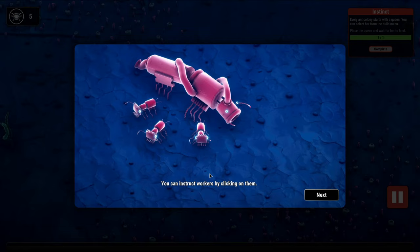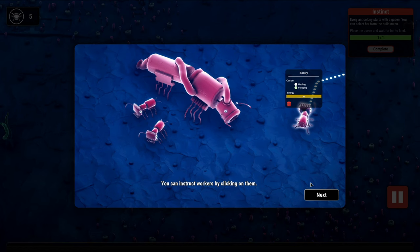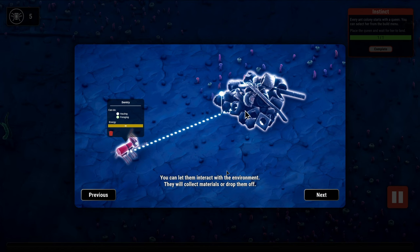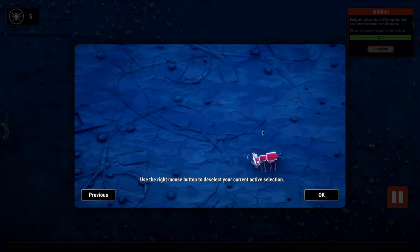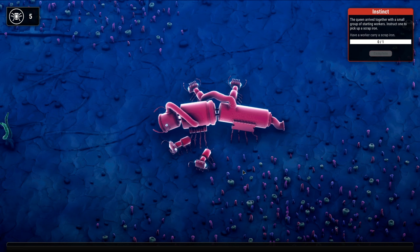You can instruct workers by clicking on them, and you can let them interact with the environment — they will collect materials or drop them off. Workers can't work through obstacles, so you'll have to draw around them. Use the right mouse button to deselect your current active selection. Makes sense — very intuitive.